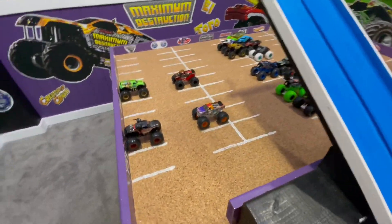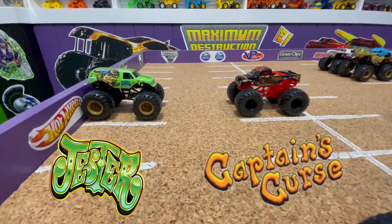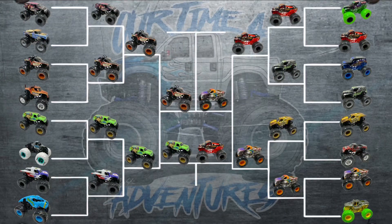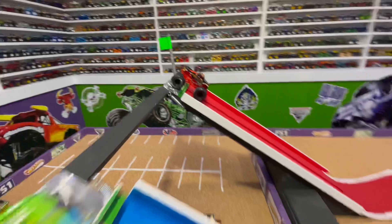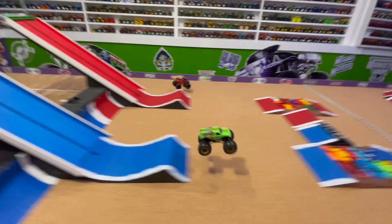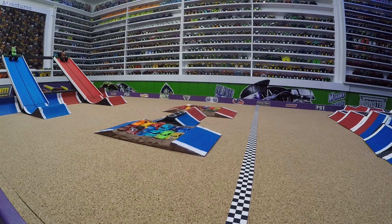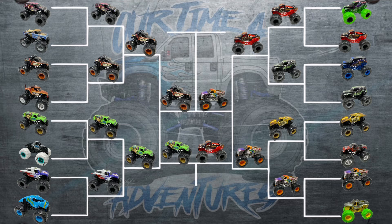For the finals: Monster Mutt Rottweiler races Hurricane Force, and Jester races Captain's Curse for third place. In the third-place race, Jester in the blue lane and Captain's Curse in the red lane — Captain's Curse just starts turning to the left coming down the ramp, maybe something was bent from the previous race. Jester has a big jump, smooth over those crushed cars, across the line for the win. Awesome job, Jester! Captain's Curse couldn't quite pull off the victory, so Jester takes third place in the tournament.